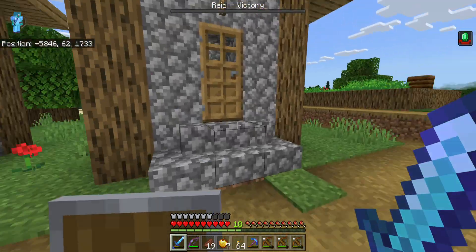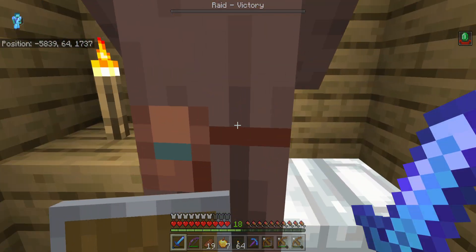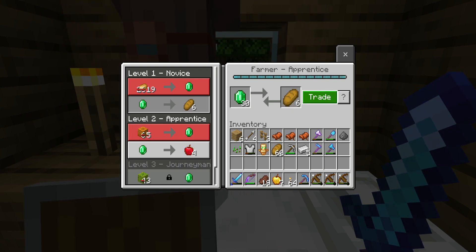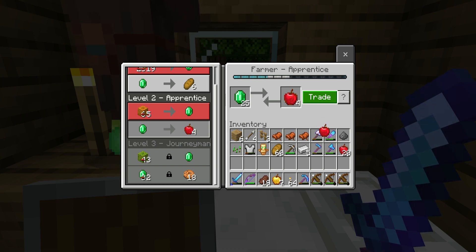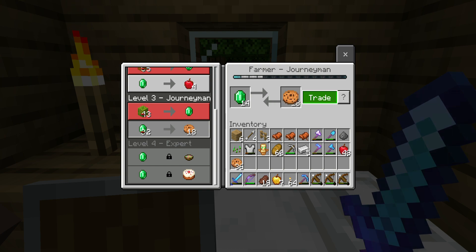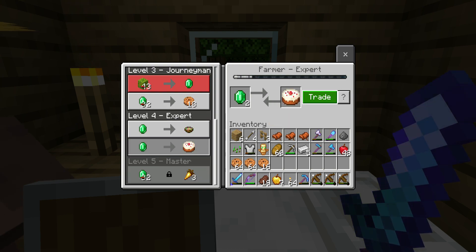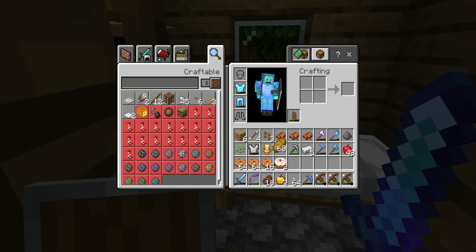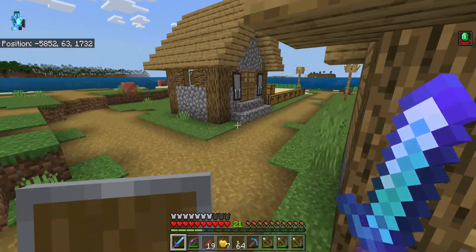Let me ring the bell to celebrate! Now I get hero of the village, which is really only useful for the farmer because apples. Cookies, cookies — let's hope he gives golden carrots at the last level. Yes! That's gonna be my new food source. You take all that. I just need more emeralds.